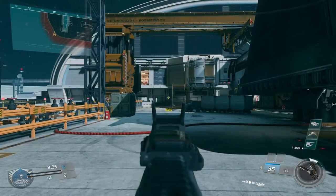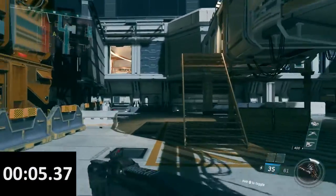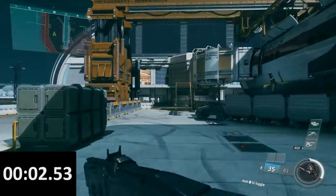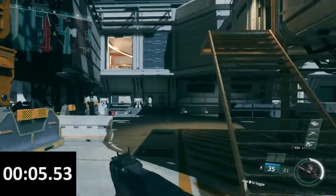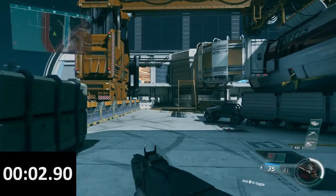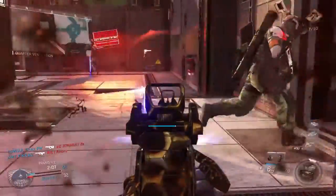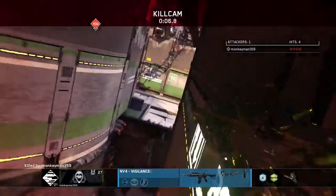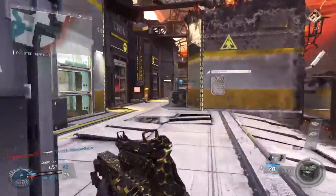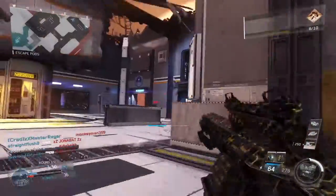To do this, I went to the map Terminal, picked a certain spot and viewpoint on the other wall, and ran in an exactly straight line to that wall. Without Momentum, this took exactly 8.63 seconds. With Momentum, after getting the speed boost, it came out to 8.13 seconds. Slowing down the clip, we can see that at almost exactly 3 seconds we hear the audio cue indicating the speed boost activated.